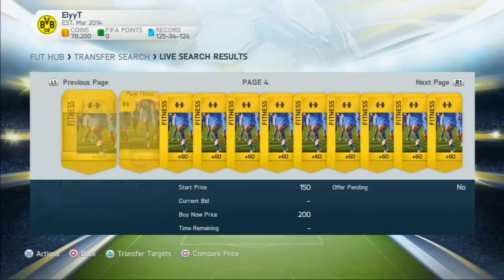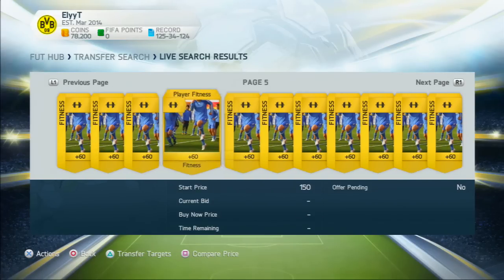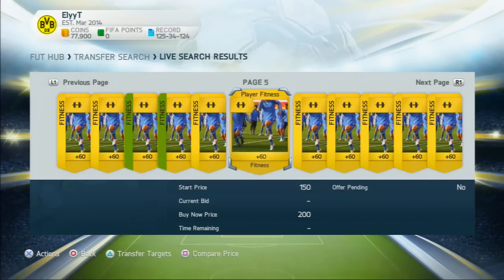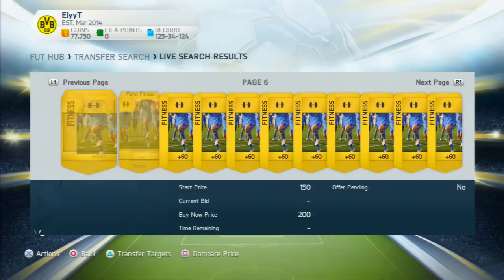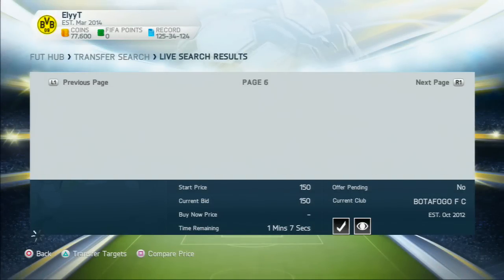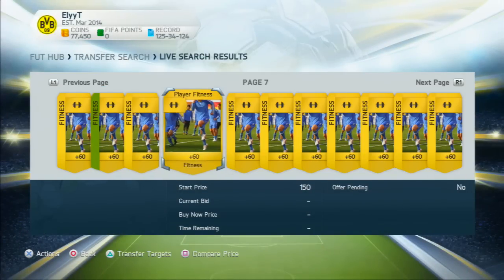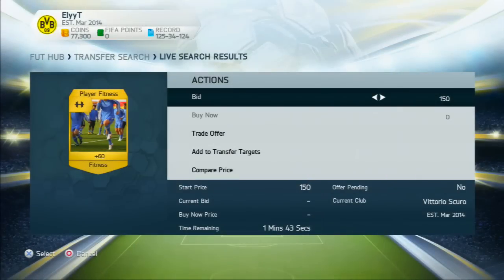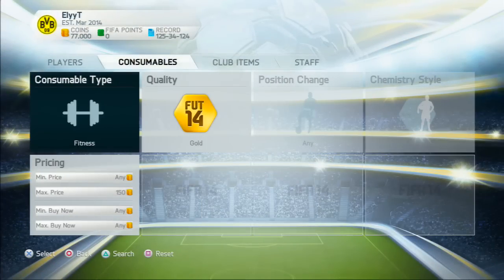You're scrolling so you're not getting outbid by people who have already bid 150 coins. Try to find some that don't have a buy now price, like this one and that one, and go ahead and bid 150 on as many of those cards as you can. You should be getting nearly every single one of these fitness cards for 150 coins — if you bid on 30, you'd get about 28 or 29 of them. I usually do about 40.